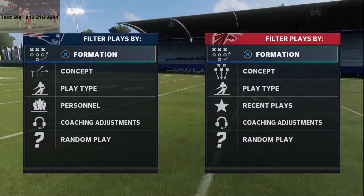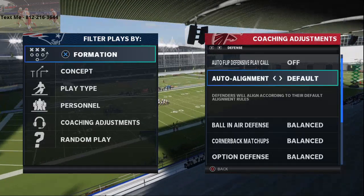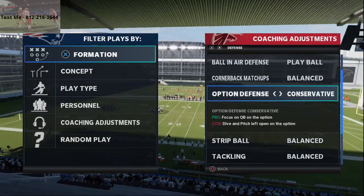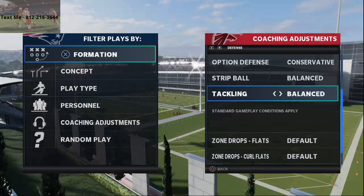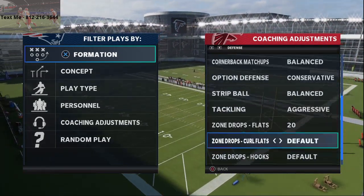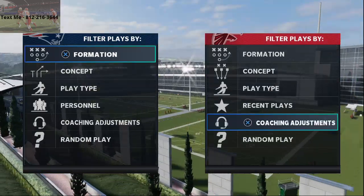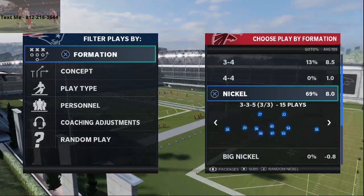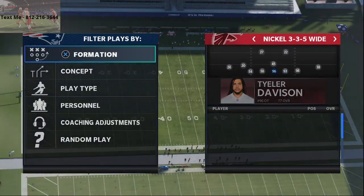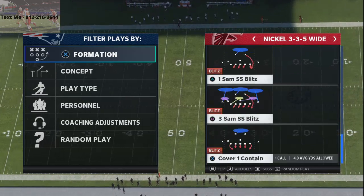What we're talking about today is run defense. Here's what I believe to be the best run defense. Go to auto alignment, put on man-align ball, and set air defense play ball option defense to conservative — that's going to help with run tackling. Zone drop flats I like at 20 yards, zone drop curl flats at zero yards, and zone drop hooks at about 10 yards. If you have someone like Grady Jarrett with the inside stuff ability, put him at nose guard. The defense we're going over is Cover 2 Man from Nickel 3-3-5 Wide.